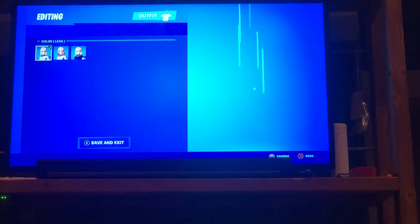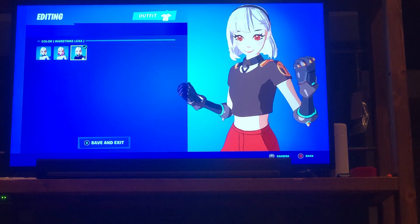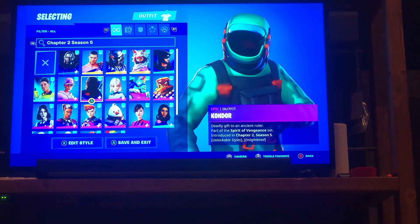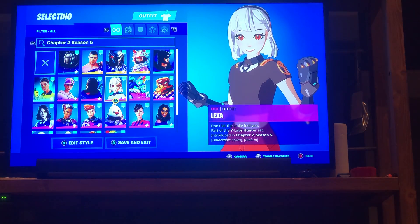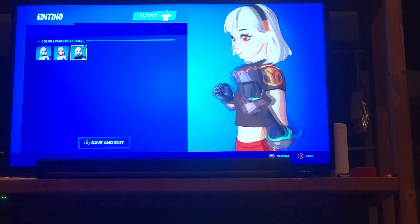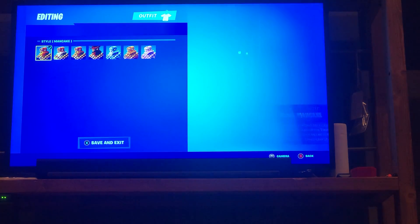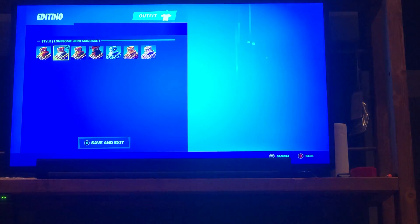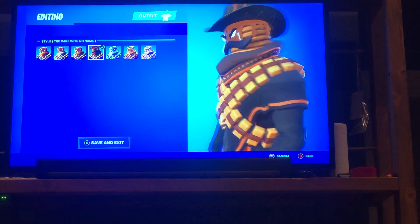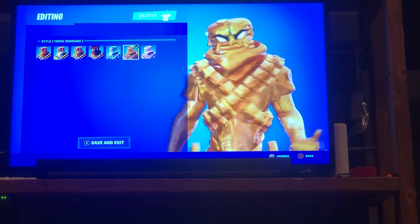Then we have Lexa with her base style, Infiltrator Lexa, and War Strike Lexa. Her and Wrath have built-in emotes to change their forms. I'm not a fan of Wrath but Lexa is pretty sick. The only style I'm actually using in the game currently is War Strike Lexa. Next in the Battle Pass I have Man Cake — comes with regular Man Cake, Lonesome Hero Man Cake, Dark Deeds Man Cake, the Cake with No Name, Sapphire Man Cake, and Topaz Man Cake.